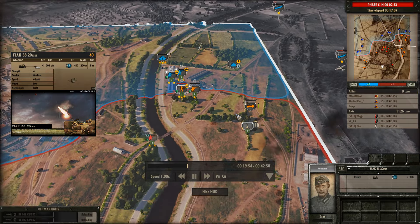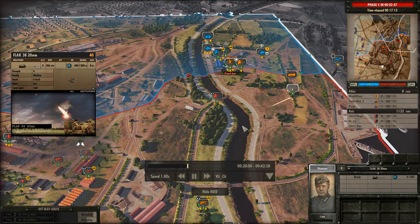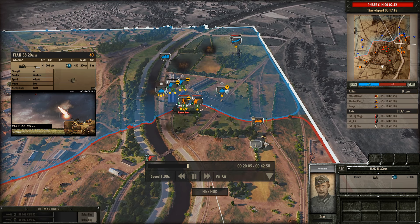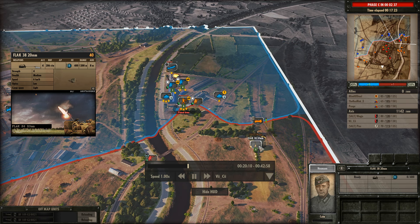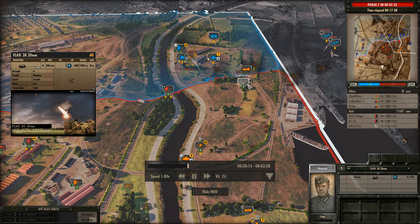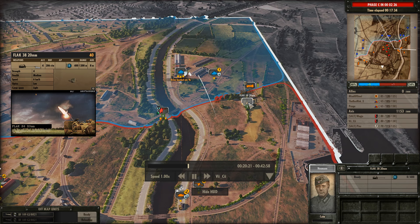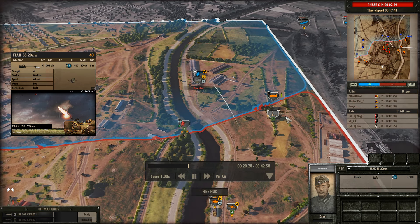AA needs some work. I understand AA in this timeframe was not that effective historically, but seriously — an aircraft flying overhead circling, with a 20mm gun consistently firing at it and barely doing damage or keeping it away? We don't need anti-guided missiles, they simply didn't have them. But this might be a bit too low. I think we can get away with a bit more firepower for these guns.